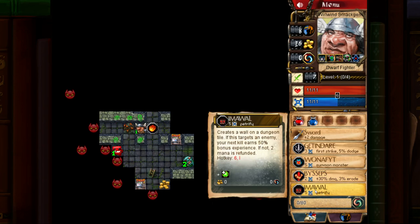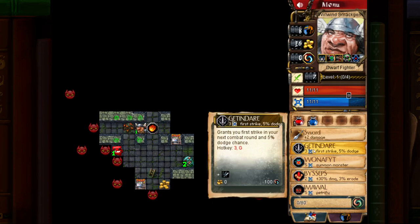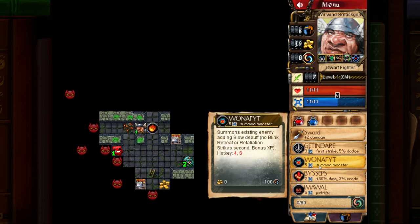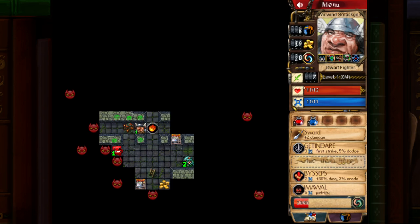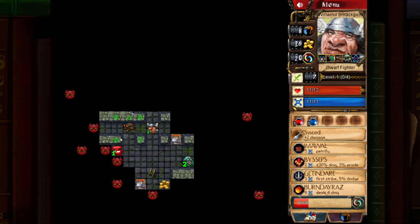And then we've got I'm a Wall: creates a wall on a dungeon tile — if this targets an enemy, your next kill earns 50% bonus experience. And this is Burn Day Rays: burns your enemies for 4 points of magical damage per character level, slowing their regeneration speed. We're going to convert the Wanna Fight — by converting it, we gain HP because we are a dwarf. We'll pick up the Fire glyph, and I kind of like to have I'm a Wall first, Biceps second.